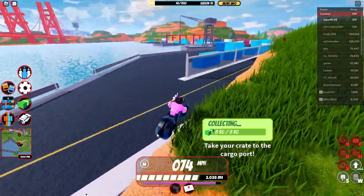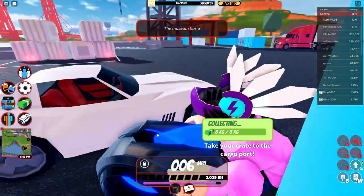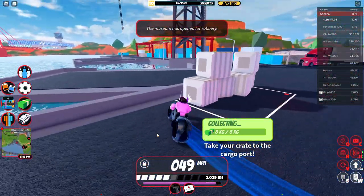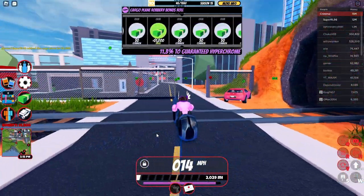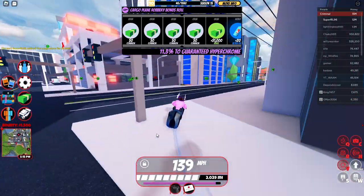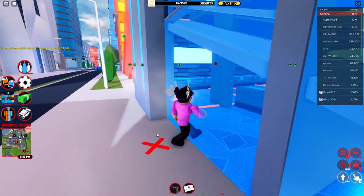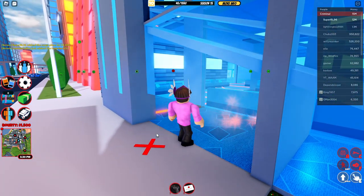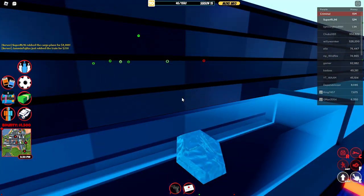My third point is that robberies are way, way too quick. For example, the cargo ship gives you $20,000 total, but all you need to do is quickly grab two crates, throw them in a building, and that only takes about two or three minutes. But then we also have heists that take like 10 minutes to do but only reward $3,000 — it's just not balanced at all.